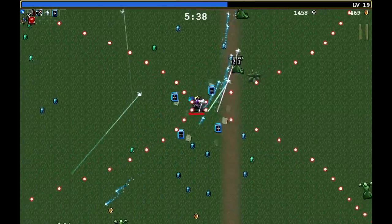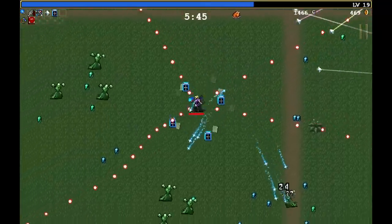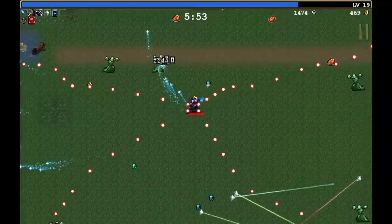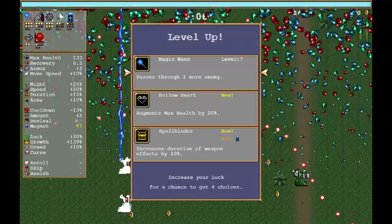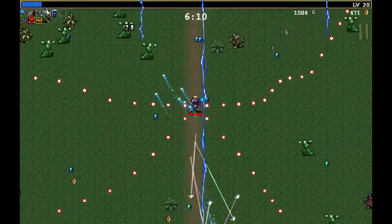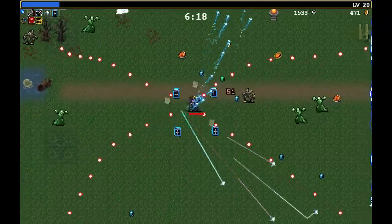I find this section a bit tricky. The green guys are a bit on the tanky side, not that many of them. Oh, Spellbinder syncs up with the Bible I picked up — I'm not going to say no to that in case it doesn't get drawn again. At some point, we're going to start evolving our weapons. And then if you thought this was ludicrous — oh, you ain't seen nothing yet.